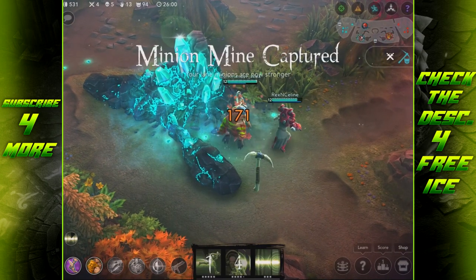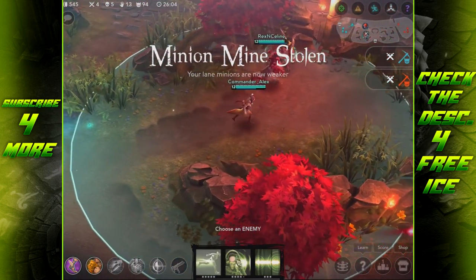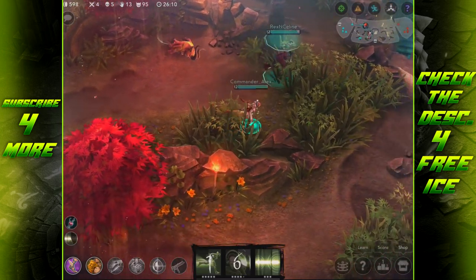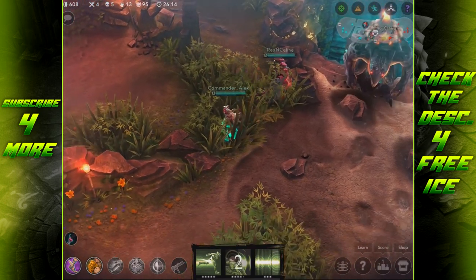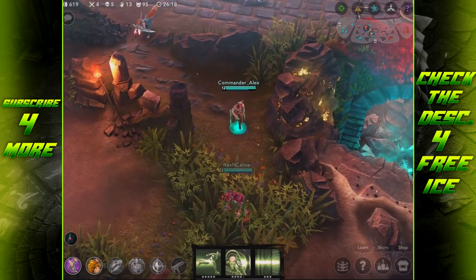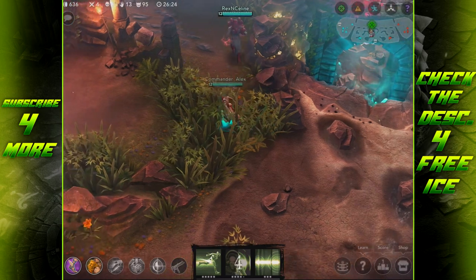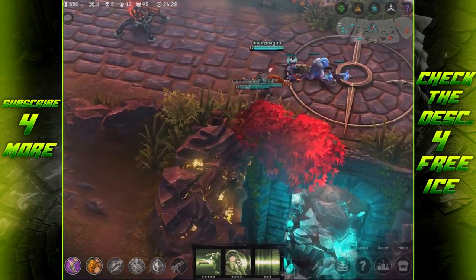Solar Storm's collision accuracy has also improved - it will no longer hit enemies behind Celeste, which fixes situations where an enemy behind you would get hit unintentionally. Her projectile speed was slowed from 22 meters per second to 16 meters per second. This is going to be really important - you'll have to send your Solar Storm out in advance to finish the Kraken or steal whatever objective you're targeting.